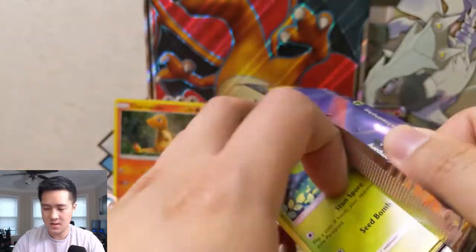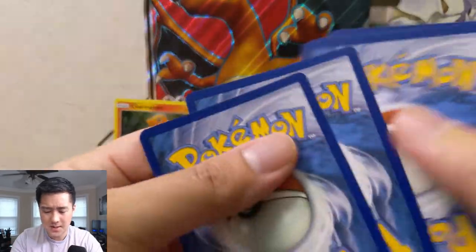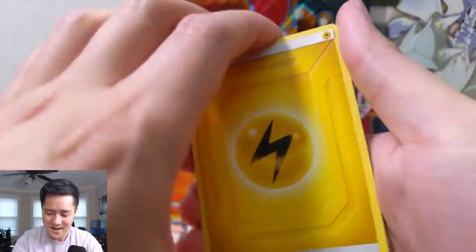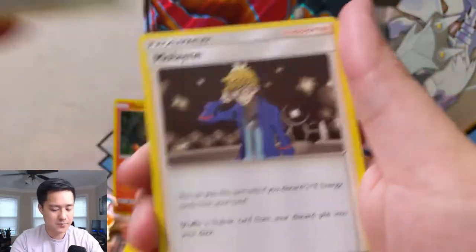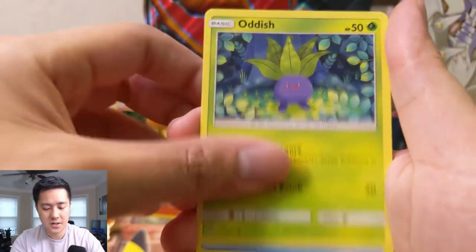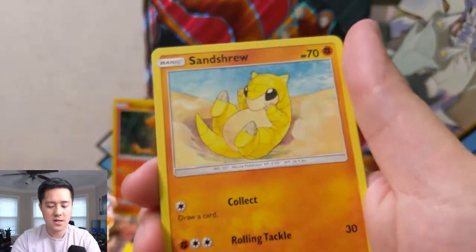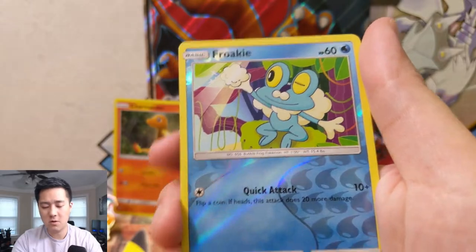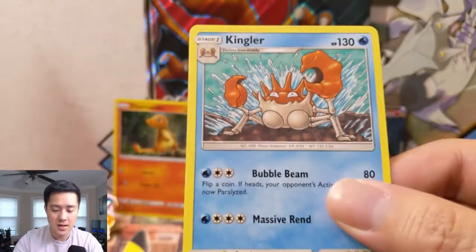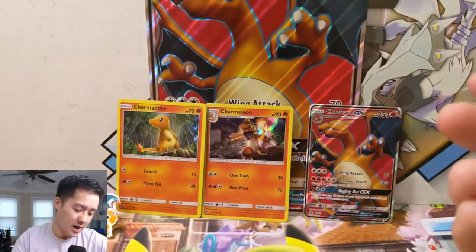We got one pack left — can we make it a home run? Mixing all my sports analogies up right at the moment. We also have these wonderful Charizards, how can I forget. Let's see: lightning energy, Chatot, Mullane, Frogadier, Oddish, Squirtle — love that art — Tentacool, Aaron, Sandshrew, a Froakie for the reverse. And in the last pack — boom! — Kingler. So the answer is no, but that was a very successful opening overall.